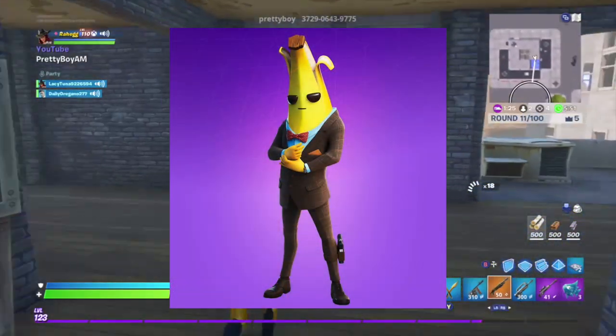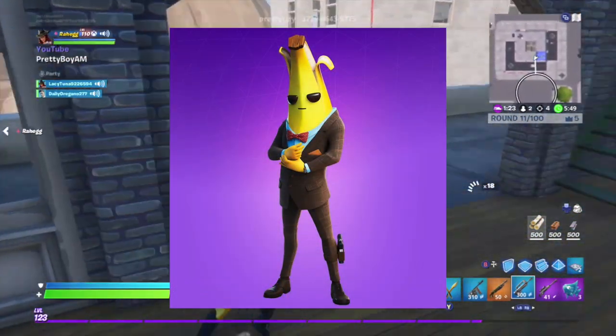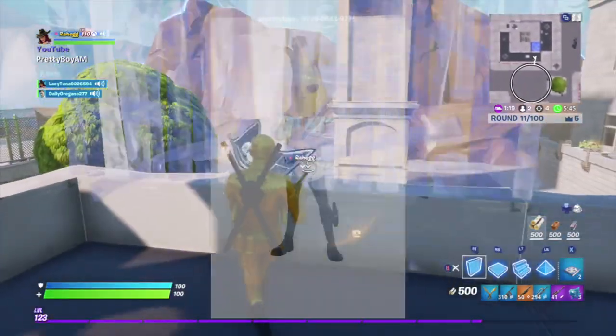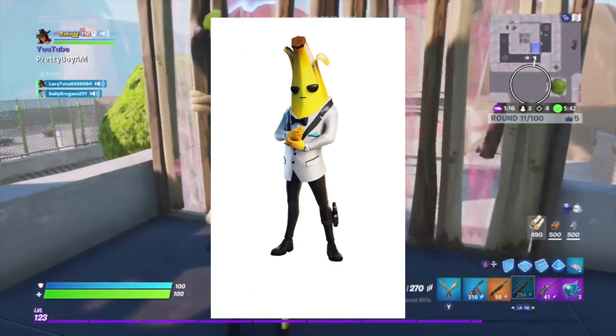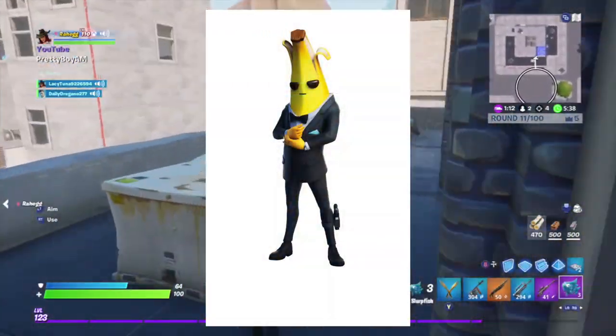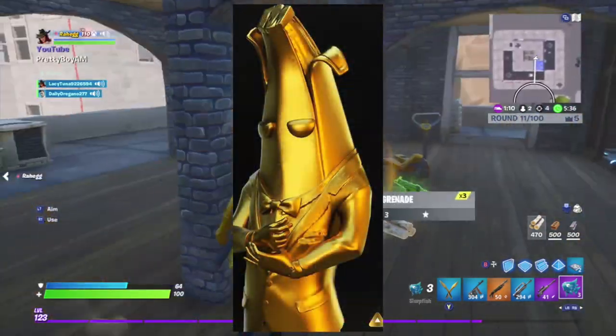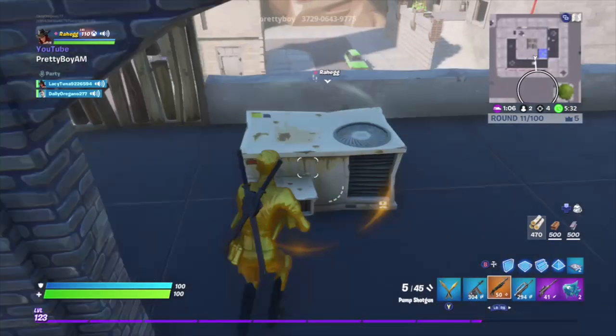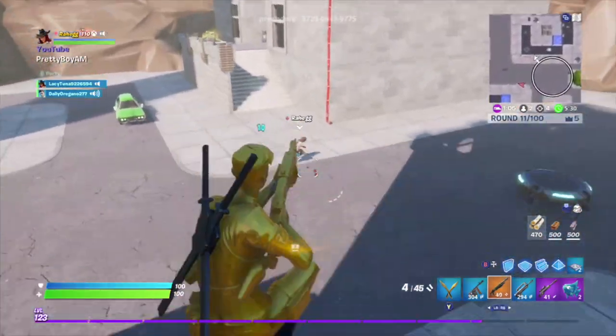Now in Chapter 2 Season 2, Agent Peely came out and he looks really cool. He has two styles — the black one and the white one, Shadow and Ghost. He's tier 1 in the battle pass, so he's really easy to get, and I recommend trying to get the skin.